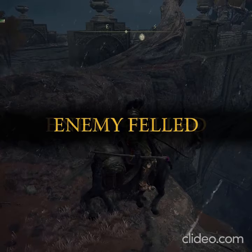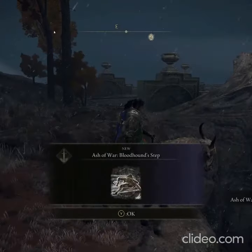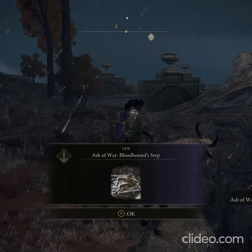But once you get into the right position, he will be stuck and he'll keep edging towards the cliff and he'll eventually fall off, and you'll get 50,000 runes and an ash of war.